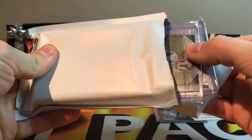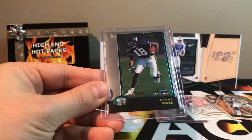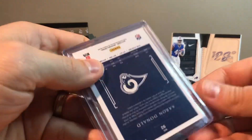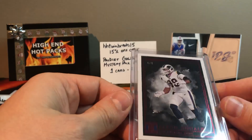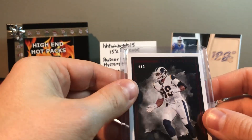Even more stuff in here. Got a silver Prism Cooper Kupp — nice rookie. Got a Bowman Chrome Randy Moss, says rookie year 1998 — yeah it looks like a rookie too, nasty! Bowman Chrome Randy Moss. Got a Devon Singletary rookie, I think out of 75 — yep, 34 out of 75. And man, 4 out of 8 — Aaron Donald Impeccable! Loving that, 4 out of 8 — wow, this thing is loaded!